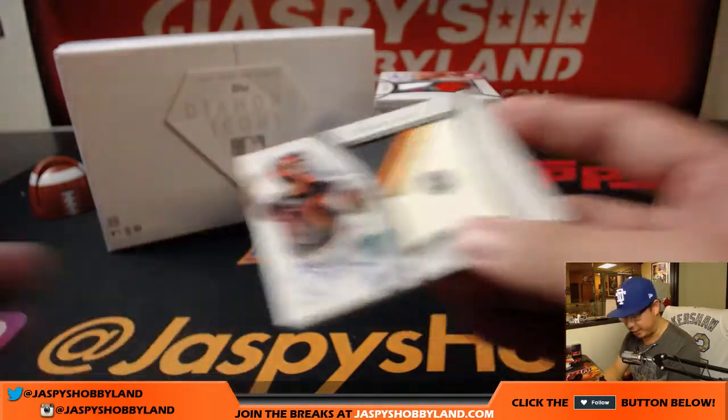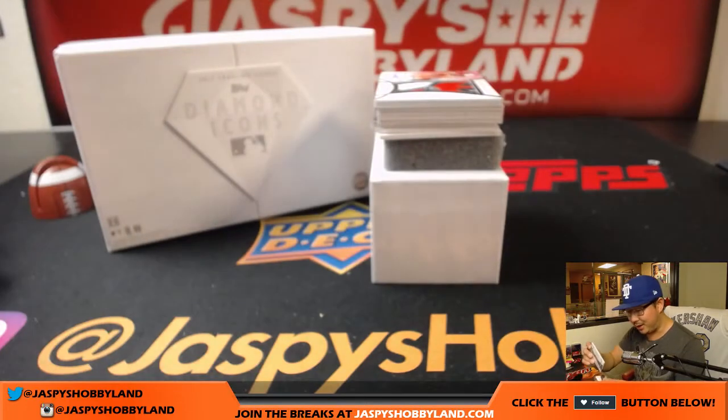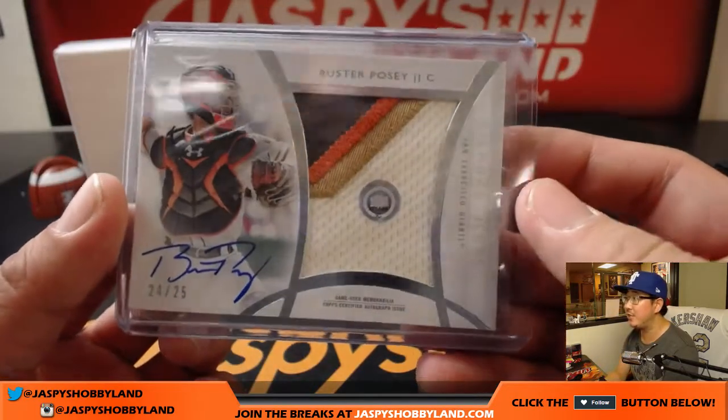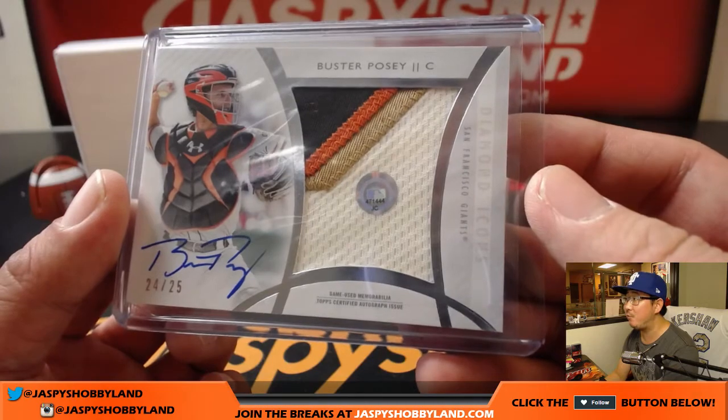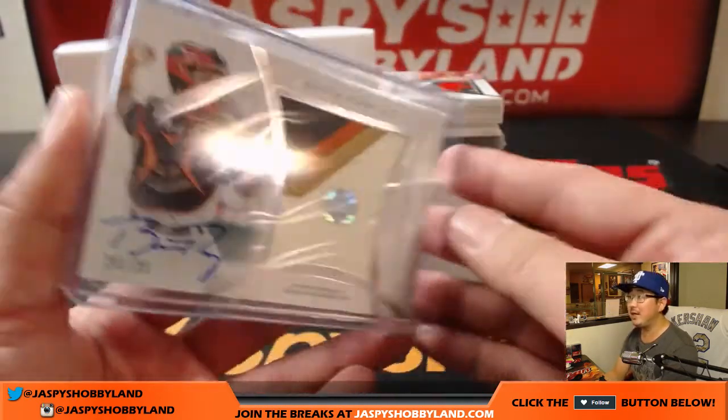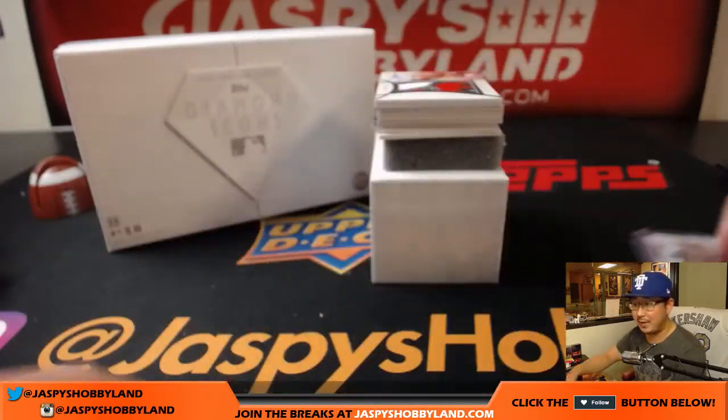4-color patch and on-card autograph. A little opposite Joe Mojo — he's going in the 130s. And I love the MLB authentication right here too. If you go to MLB.com/authentication and look up JC471444, you'll be able to see exactly what game that jersey came from.